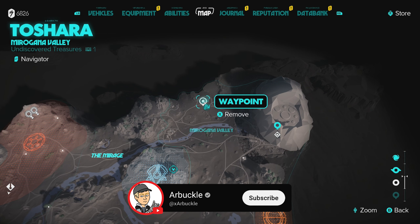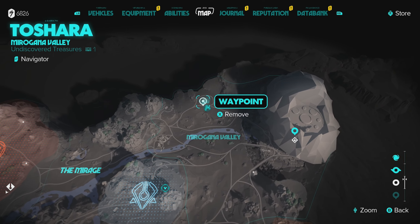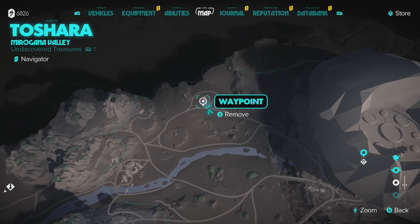Hey everybody, today we're going to show you where to find all six undiscovered treasure locations here in the Miragana Valley on the planet Toshara in Star Wars Outlaws, so let's jump into it.